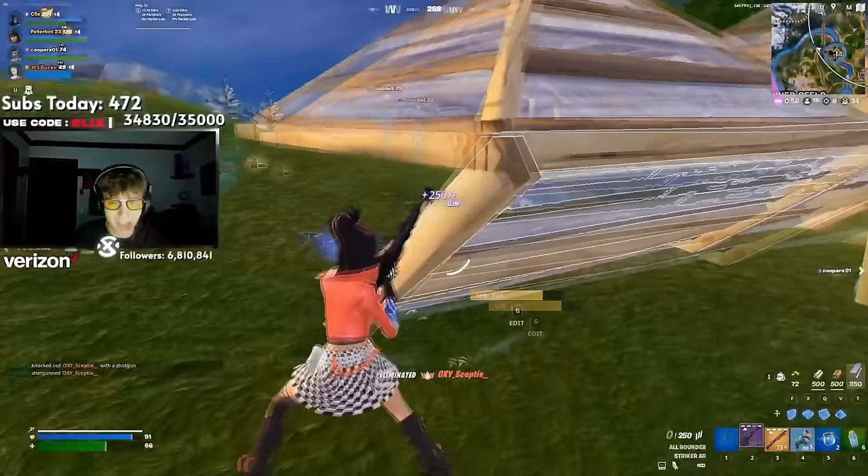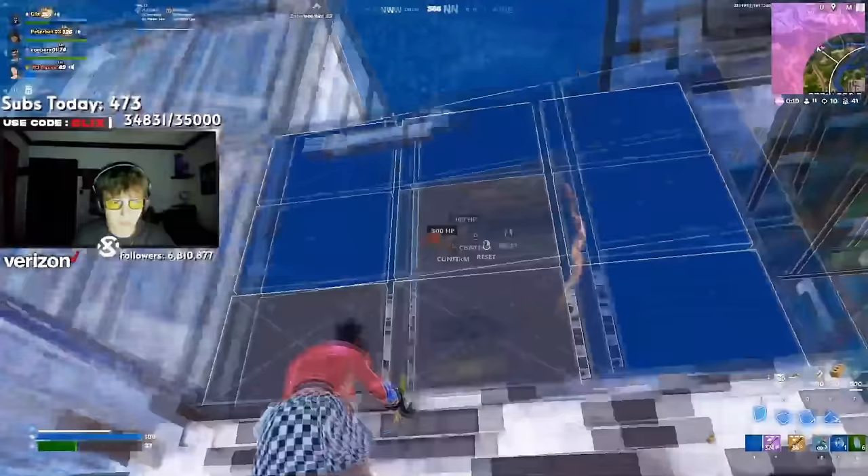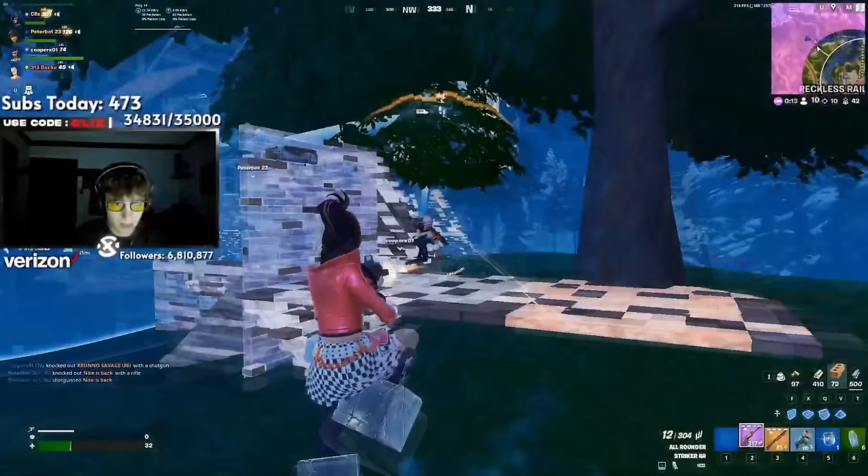Hope has a really cool default style, and the more edit styles you unlock just improves the skin. All of the color styles are so unique — sometimes Battle Pass skins have edit styles that all look identical, but Hope changes this around a lot, which is really clean.